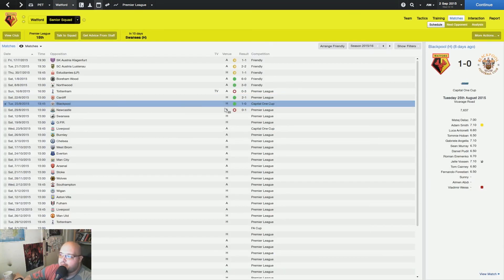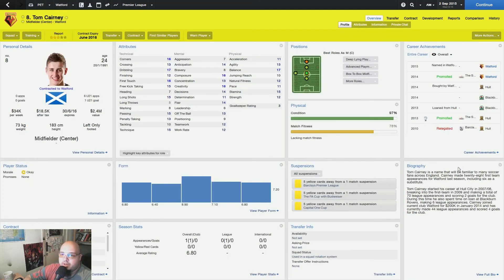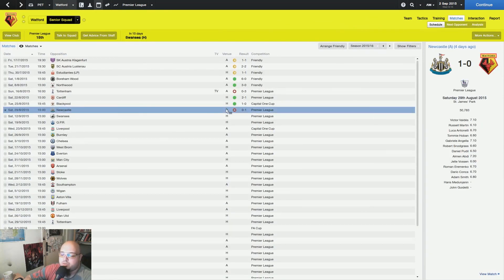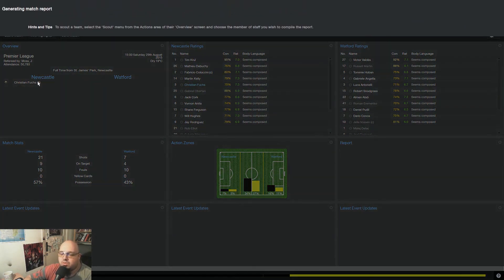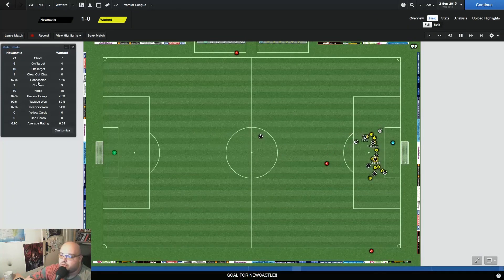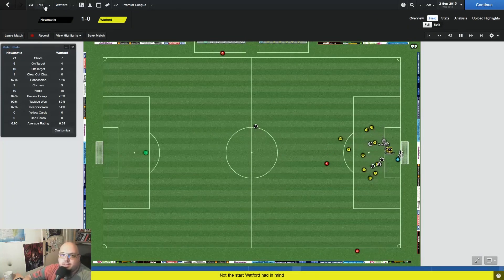With Blackpool I played the backup team. You can see Delac, Adam Smith, Forestieri — I'm going to rotate Forestieri with the Argentinian guy. Tom Kearney improved a lot. I got a shitload of offers for all my players and they started wanting new contracts. With Newcastle I got some occasions — they still had possession but we weren't completely helpless. They don't pass that well around us. I got a freaky corner goal — pretty nice, from Fuchs. We need more Fuchs.